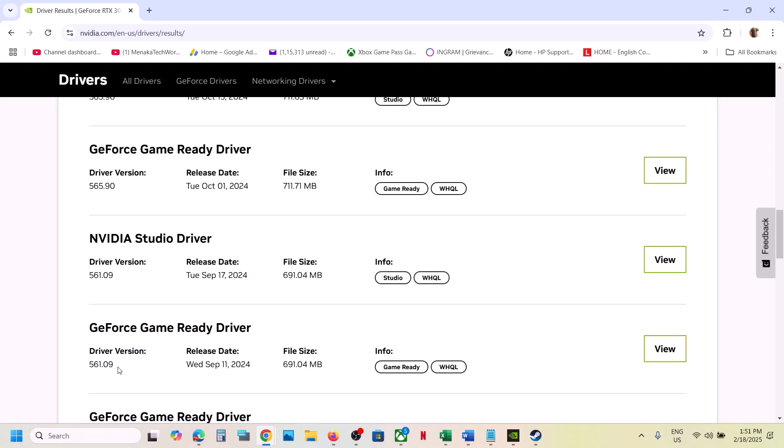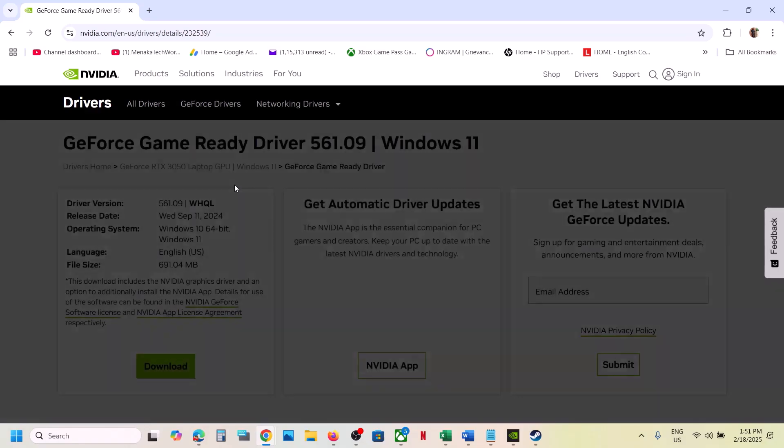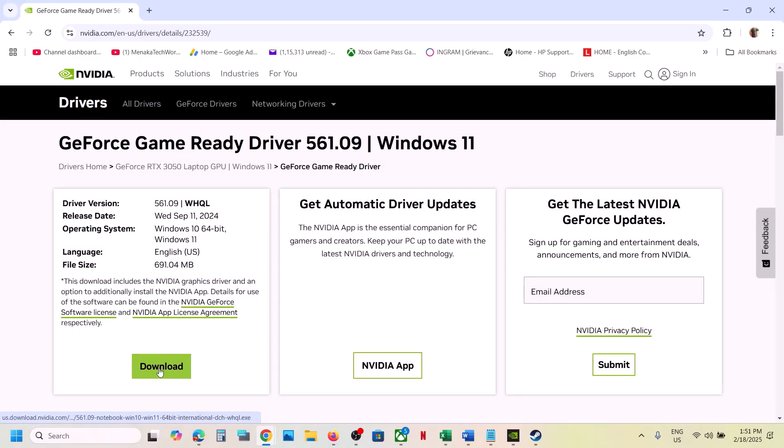So you can try 561.09 — click on View and then download it. Once the download is complete, run the exe file. When you go through the installation, make sure you put a check on the box which says 'Perform a Clean Installation,' then restart your computer and launch the game.